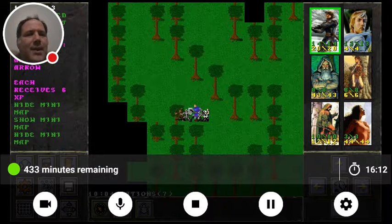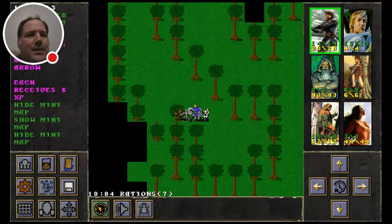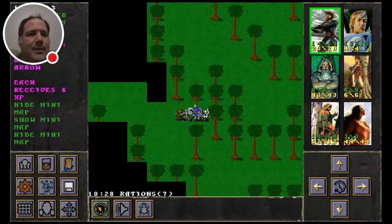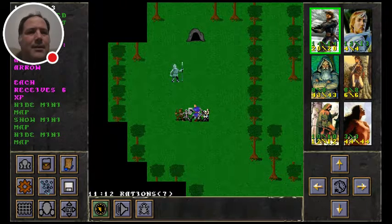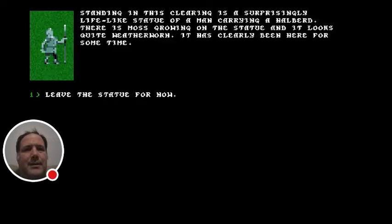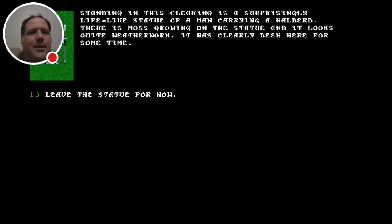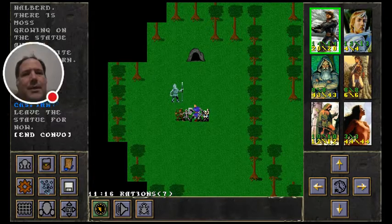I'll probably record these in 20-minute intervals and I'm at 16 minutes right now, so let's keep going with this one. Oh, we broke through here — a tree bush — and what have we got here? Looks like a statue of some sort. Standing in the clearing is a surprisingly lifelike statue of a man carrying a halberd. There is moss growing on the statue and it looks quite weather-worn — it has clearly been here for some time. Okay, I'll leave it for now.